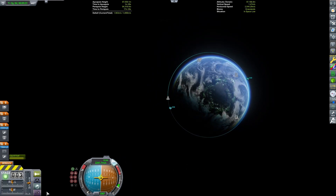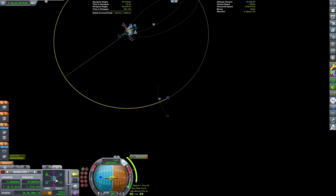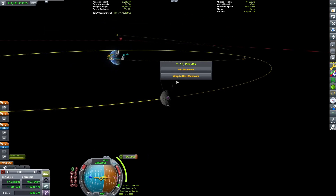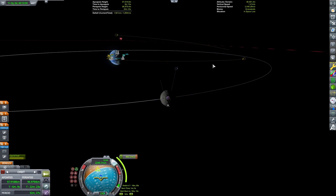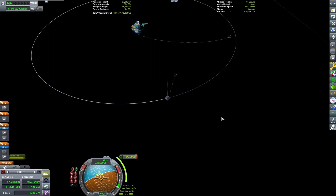There had been some studies on trying to grow crops in simulated lunar soil, but this was the first major study I could find where they tried growing a plant in actual lunar soil. This University of Florida study used regolith collected from the Apollo 11, Apollo 12, and Apollo 17 missions.